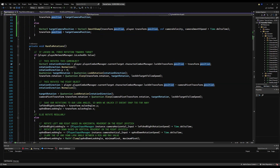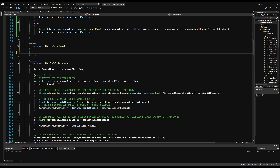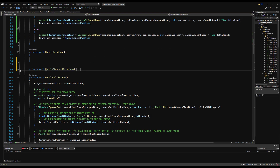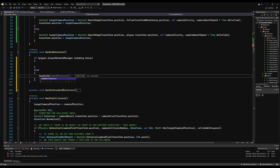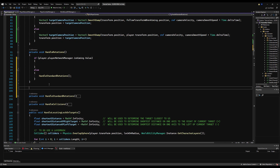Come back to the player camera. We need to handle rotations differently because aiming can't work the same as normal. Make a new function called 'handleStandardRotations' and copy the old rotation logic into it. This preserves all the old rotation logic unchanged. Under the handle rotations functionality, we'll do a check: if the player isAiming.value, do one thing; otherwise call handleStandardRotations. Now let's make a new private void for 'handleAimedRotations' — this is the logic that runs while we are aiming.